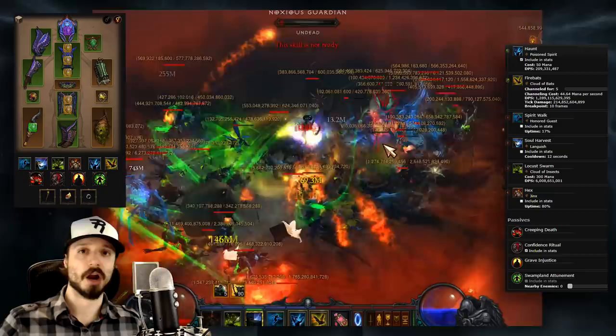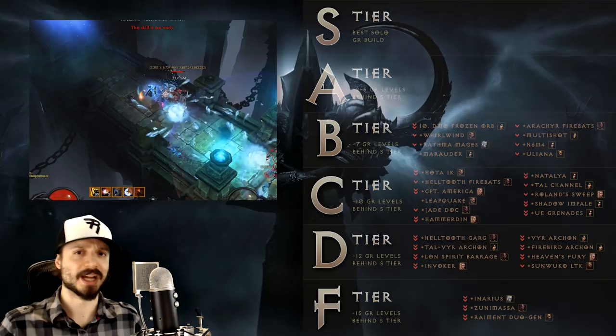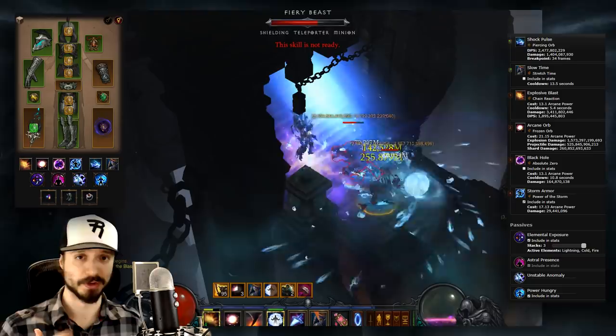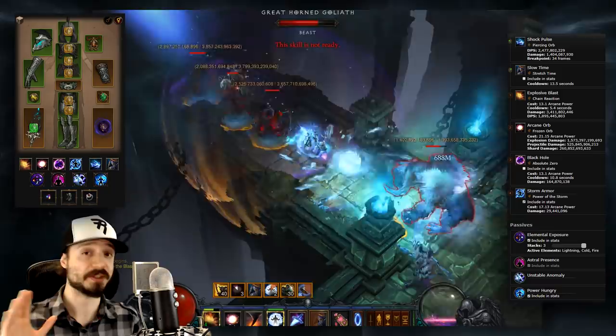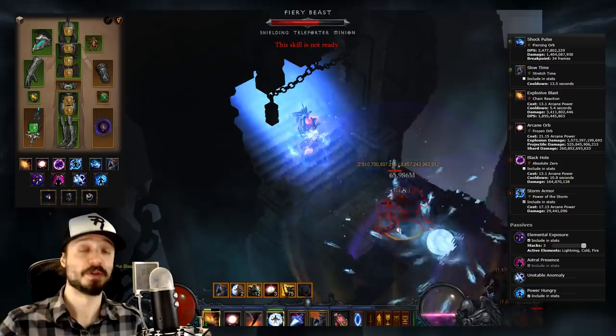Number 10 is the DMO Frozen Orb Wizard — that's the Delsere's Magnum Opus set. There are basically three types of viable endgame builds for Wizard: Archon Wizards, Frozen Orb Wizards, and Meteor Wizards. On console you have the Twister Wizard, but Twisters were nerfed on PC a long time ago. DMO was looking to be the set that pulls off the strongest Frozen Orb Wizard build until a new build emerged during Season 12. If you want to rock DMO Frozen Orb Wizard, you can check out our build guide. And that brings us into our A tier builds.